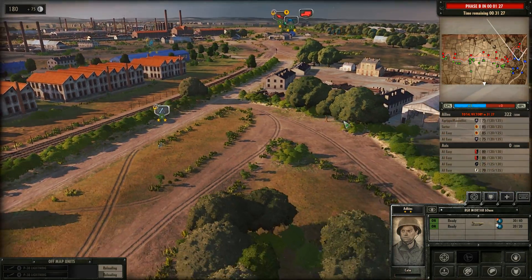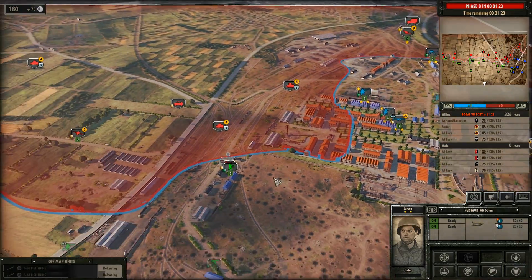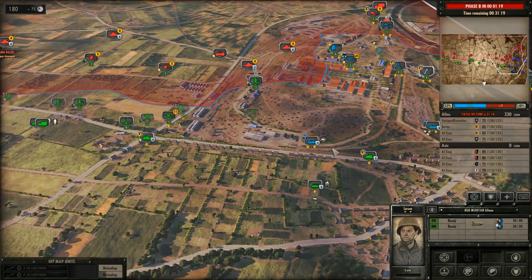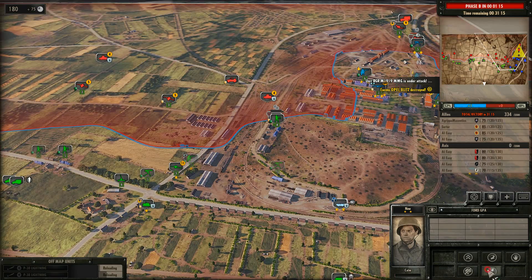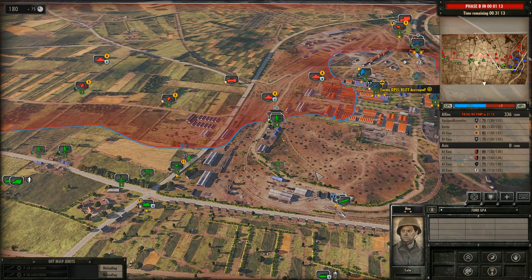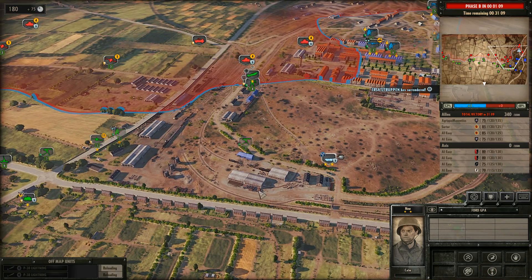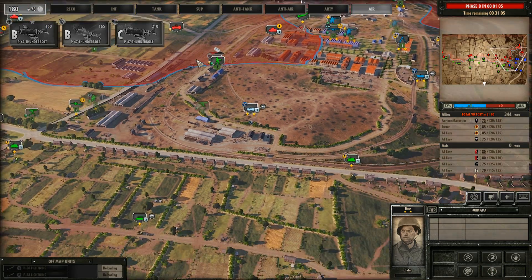Guys, we're going to move our mortars into town here. You've got your hands full with those tanks. That's okay, I'm bringing a machine gun to assist here — at least I'm taking out the infantry. Let's get another — oh no, we're almost at Phase B.